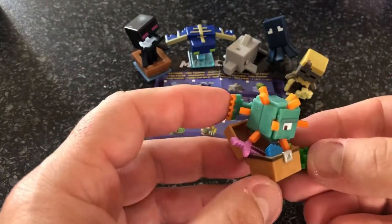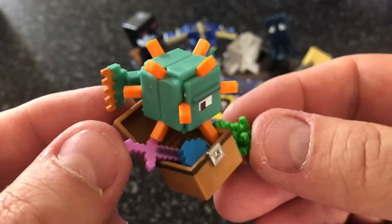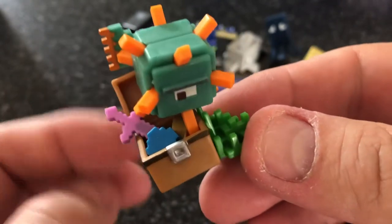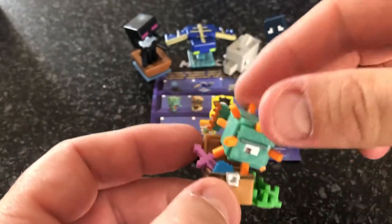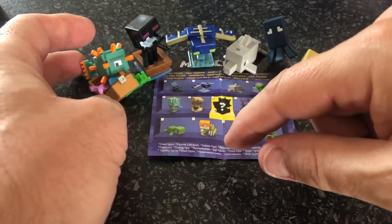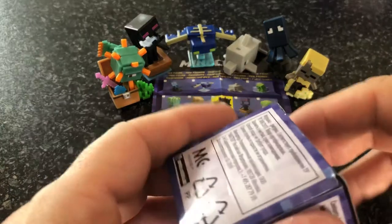Oh look at that - there's treasure in there as well! We've actually got a guardian with a chest, and inside he's got a sword. I'm not quite sure what that blue item is - I think it's the Eye of the Sea or something like that, which allows you to breathe underwater. Really good! So we've got the bonus one - very cool. It's not quite stable though, it falls over. I should be using some sticky pads to hold that one down. I'll put all these in a new display box.